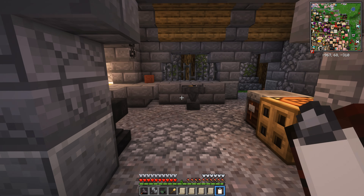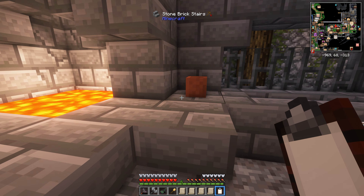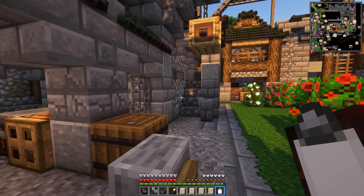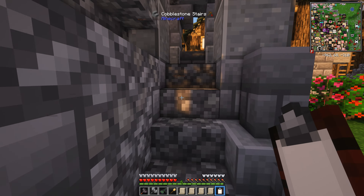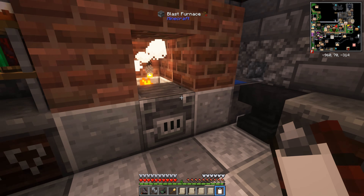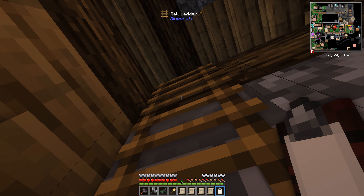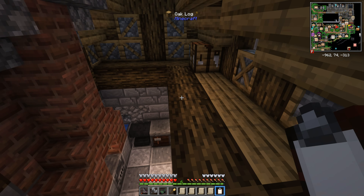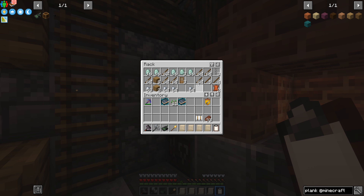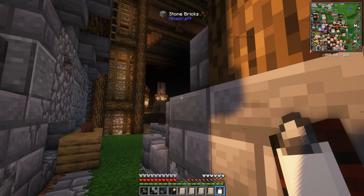Moving on to the blacksmith — compared to level four, the blacksmith's hut doesn't change massively. Some coal around the sides, the forge looks okay, lots of lava, not a great huge change. However there is an upstairs bit and a roof. It's a bit of a boring attic. Lots of duck eggs though — what's the deal with that? And so many sticks, so weird.